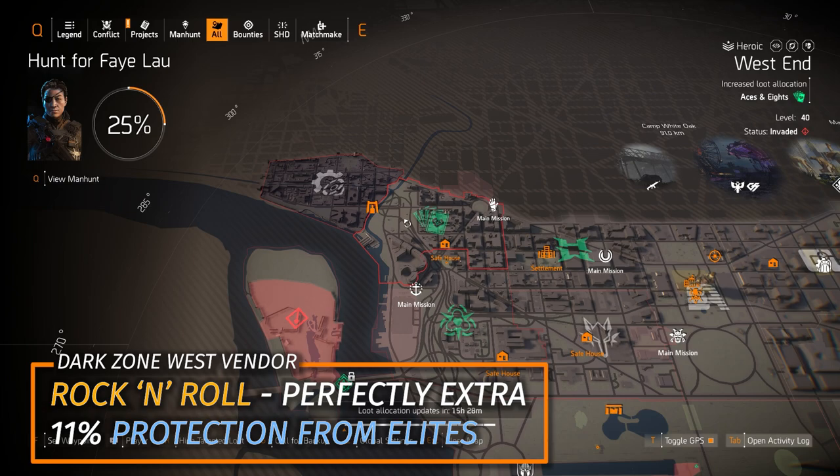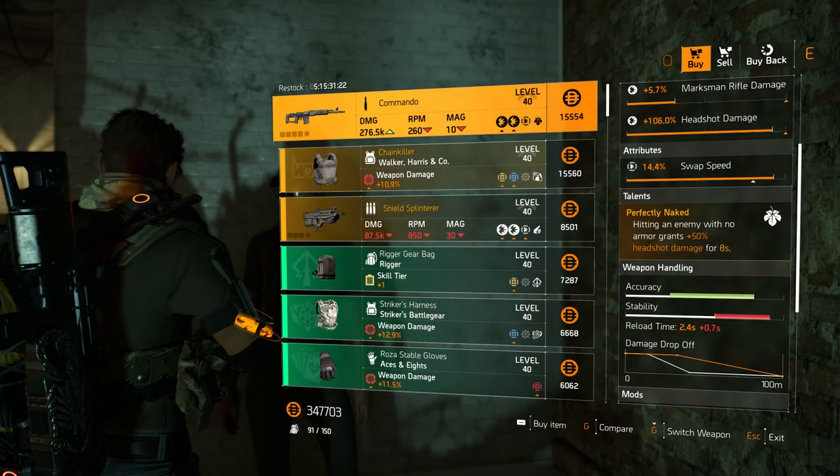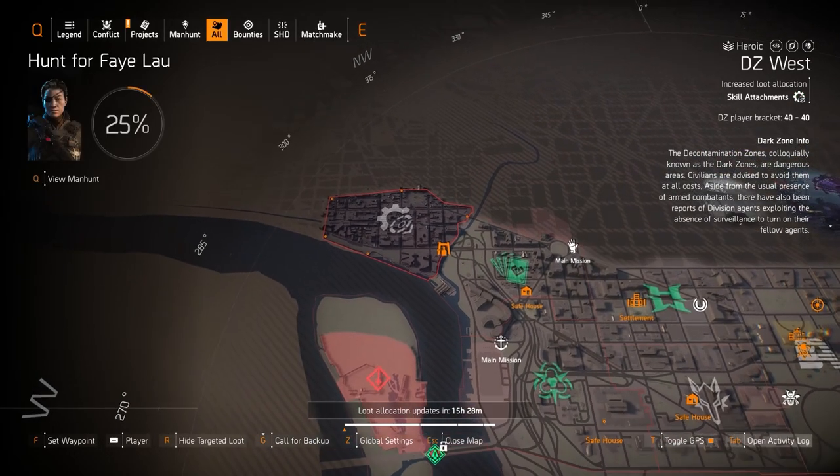In DZ West you've got the Rock and Roll shotgun and an 11% Protection from Elite mod — both I highly recommend picking up. Over at the Cassie vendor there's really nothing I recommend, so let's move on to the dark zones.